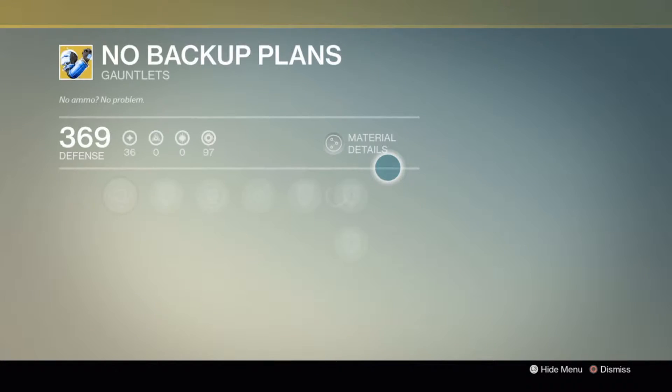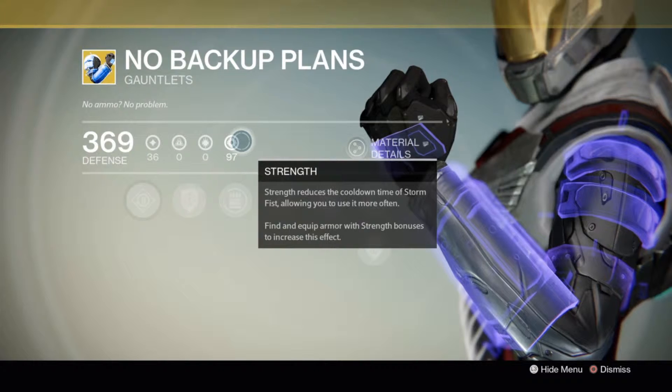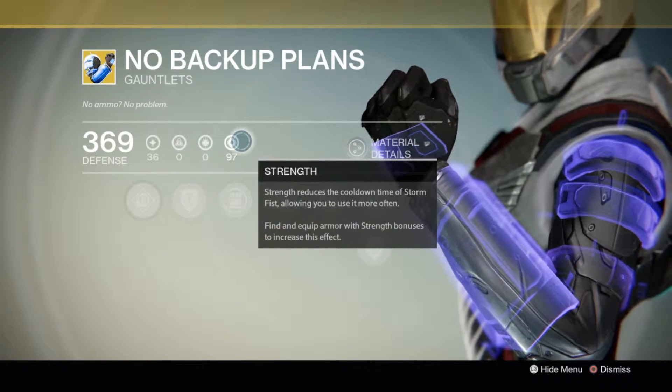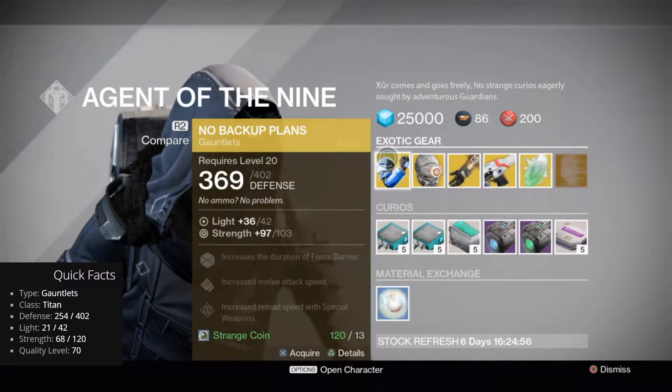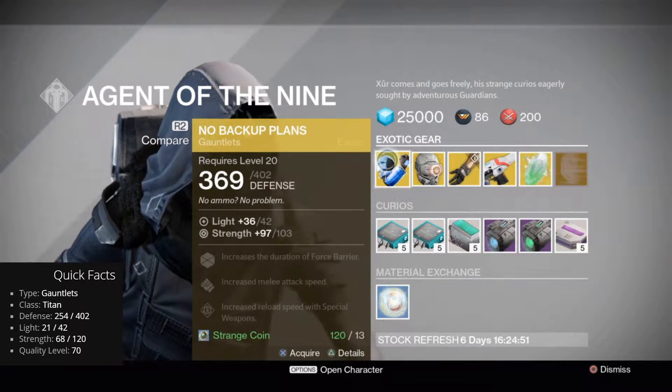The No Backup Plans don't have a very good stat roll on them. They only have a 97, and the max is 120. So even if you did like the No Backup Plans, which a lot of people don't, it does not have a great stat roll.